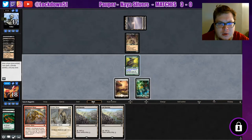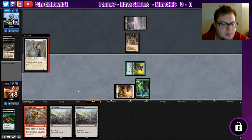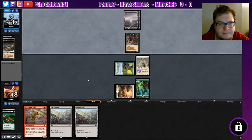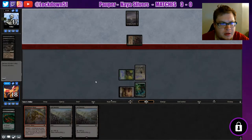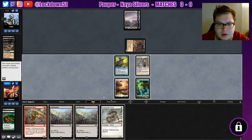A nice 3/2 out there. We'll tap our Gem Hide and play out our Sinew. We'll Ash Barons at end of turn just to get another land going. They're going to start swinging — they played their big stuff, now it's time to go aggressive. Oh shoot, I missed my Ash Barons — that's all right.